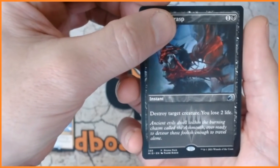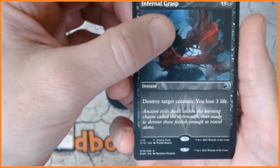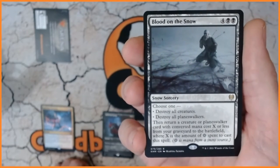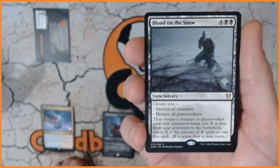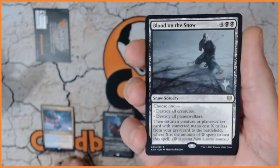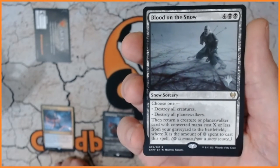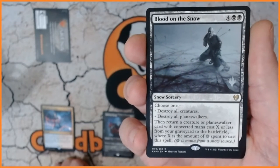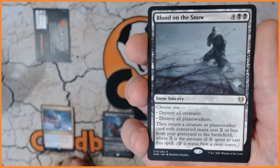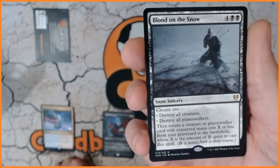Our final card — is it going to be from this set? Is it going to be a rare, is it going to be a mythic? It's a rare and we have got Blood on the Snow — I haven't seen that one for a while. We've got a six mana snow sorcery: choose one — destroy all creatures, or destroy all planeswalkers — then return a creature or planeswalker card with converted mana cost X or less from your graveyard to the battlefield, where X is the amount of snow mana spent to cast this spell.